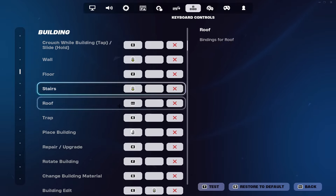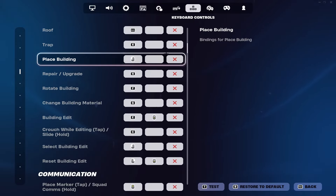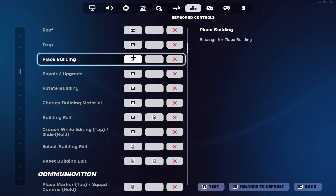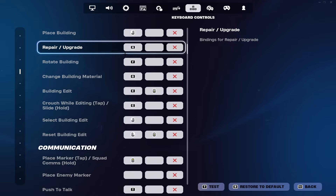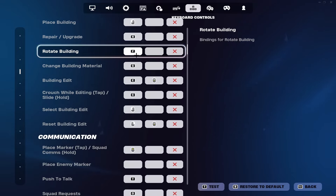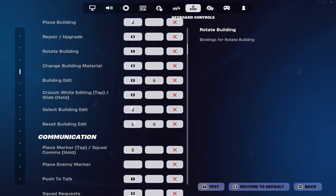For wall and stairs, I highly recommend having them on your mouse buttons — that's just the new meta. For example, having your wall on your mouse button makes it super easy to do square wheel reset. I can select my build and hold down build and reset all at the same time, all on one hand.